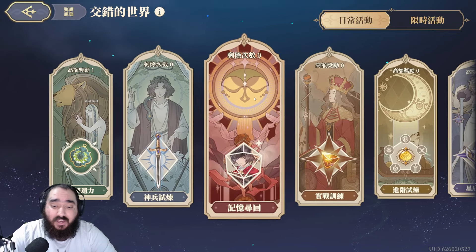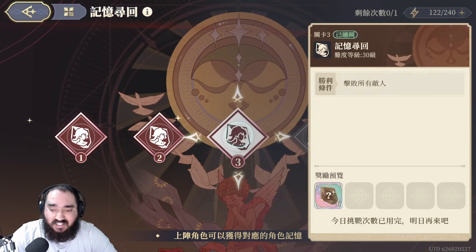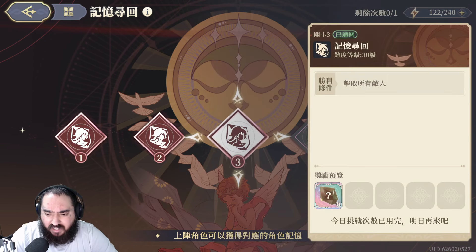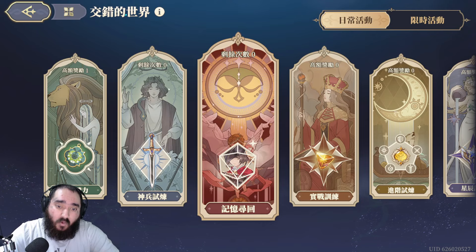Now, the shards — you should be doing this every single day, no exceptions. This costs around 30 to 40 stamina. You need to do this every single day; do not miss out. Start farming shards from day one.